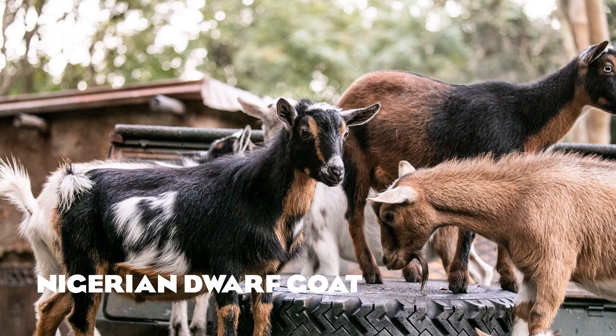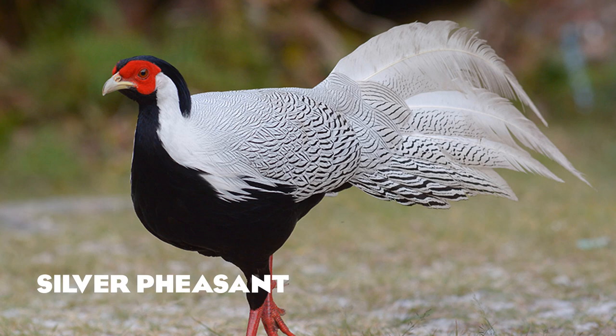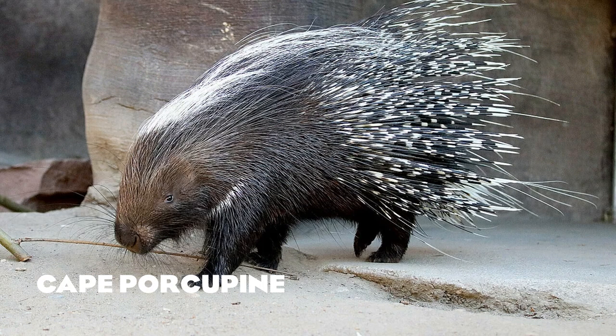Nigerian dwarf goat — another great species for petting zoos. Common eland — one large antelope. Silver pheasant — another beautiful-looking bird from Asia with a very distinct red face. The Cape porcupine looks very similar to the African crested porcupine, but a key difference is a white patch on their tail, which many people use to differentiate the two species.